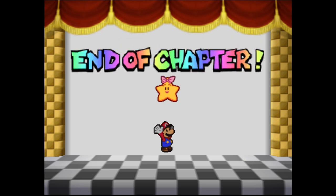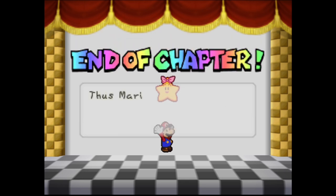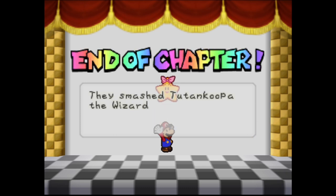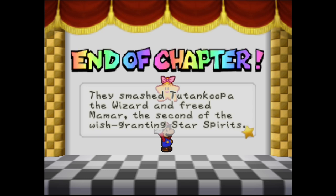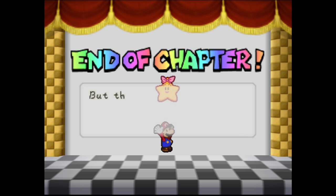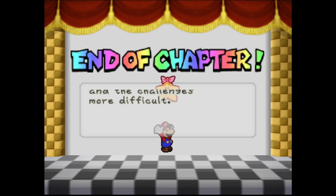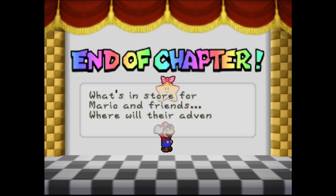End of Chapter 2. Mario and party unearthed the legendary Dry Dry Ruins deep within Dry Dry Desert. They smashed Tutankoopa the wizard and freed Misstar, the second of the wish-granting star spirits. But the enemies laying in wait for Mario grew ever stronger, and the challenges more difficult. What's in store for Mario and friends? Where will the adventure take them next?